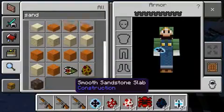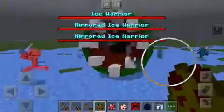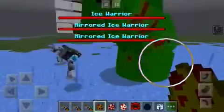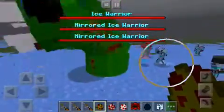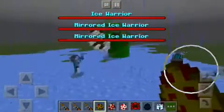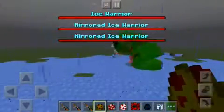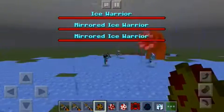Our next mob is going to be a Sand Worm. Here's the Sand Worm — look at this thing, that thing is insane. He's eating everything. He just killed one of the Ice Warrior's Ice Buffers. Does the Ice Warrior even attack this thing? Yeah, he does.